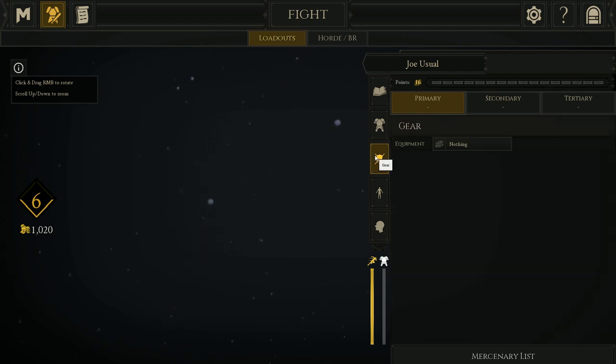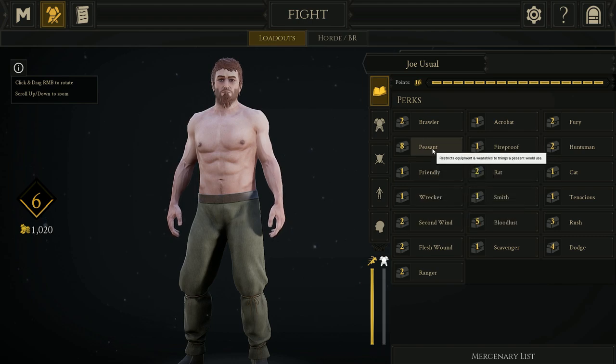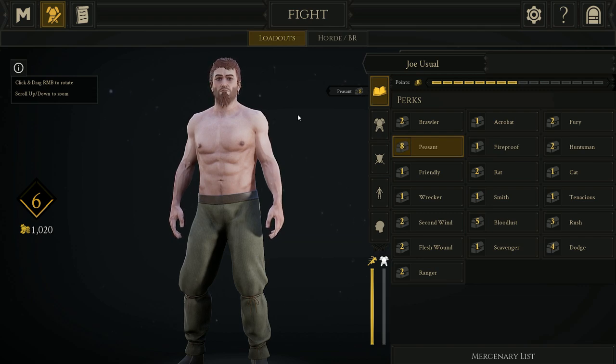I couldn't figure it out — I was like, where the hell is this frying pan? Come to find out, you start off with 16 perks, or 16 points, right? That's for your loadout — you go to your perks and go to peasant. That's eight points, guys, that's half your loadout right there.